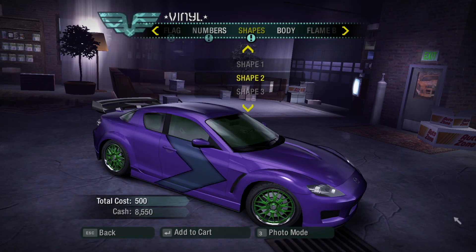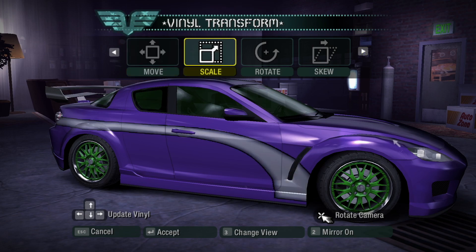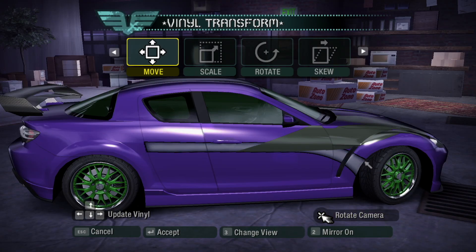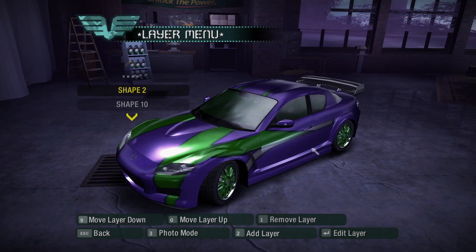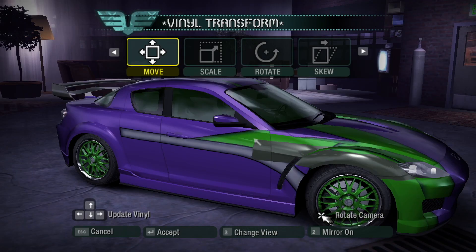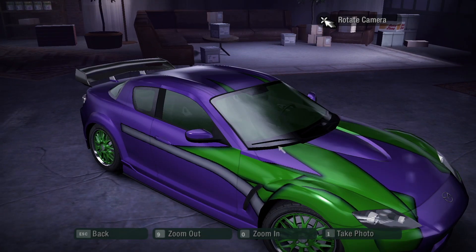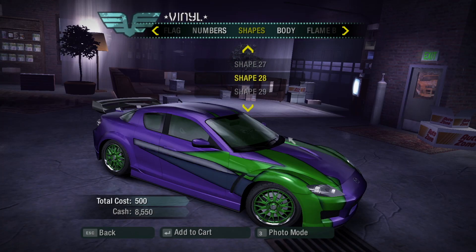I will pretty much be using the shapes category for the whole design. Now it's been forever since the last time I did a vinyl design in Carbon, but I forgot about some of the issues I had with the game system. You can already see that the shapes have these really bad black edges that remain visible even if you put the shapes on top of each other, making complex designs look like a weird digital arts and crafts project.